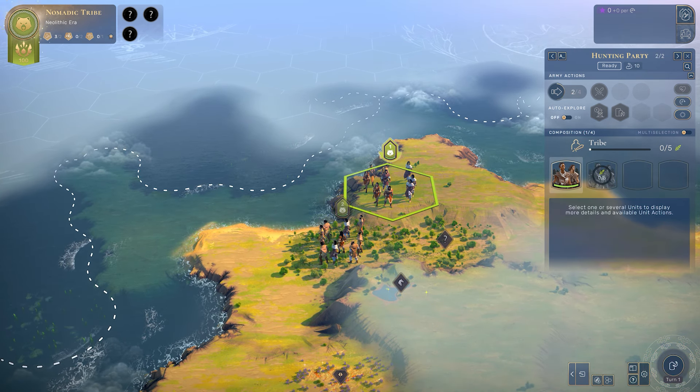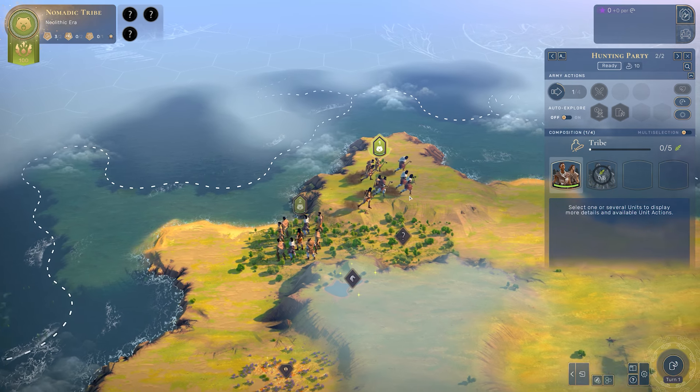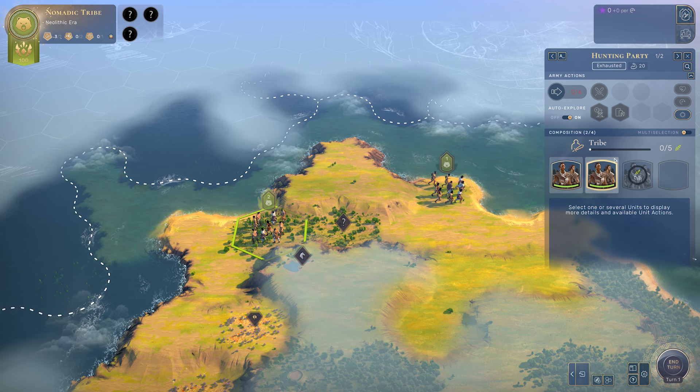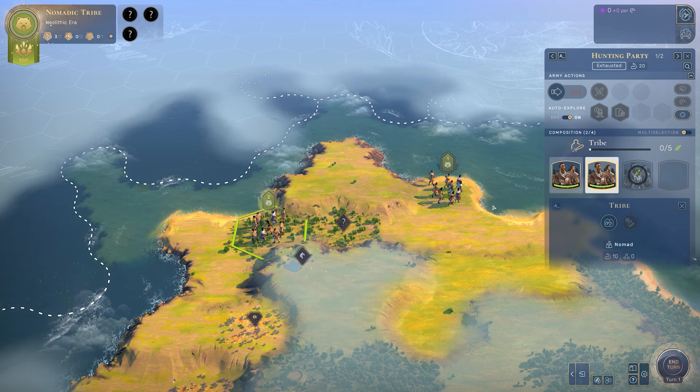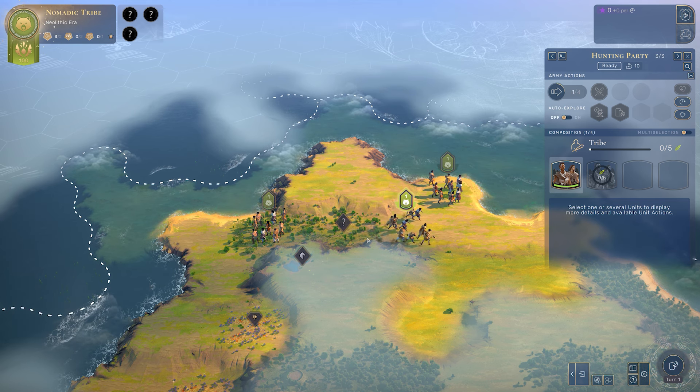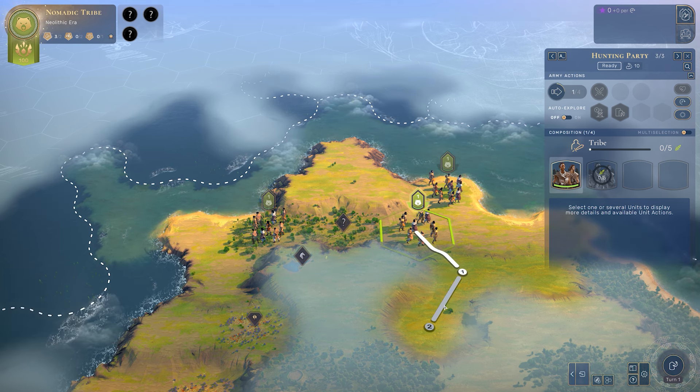Bonus tip: your new units have a little bit of movement on the turn that you discover them, so you can actually separate them from being together in the same hunting party and send them out to explore in the turn that you get them. I got these ones from finding that discovery and now I can send them out to explore.